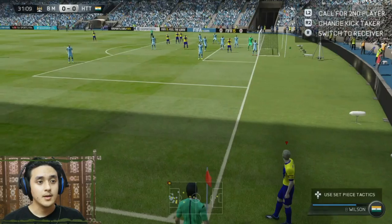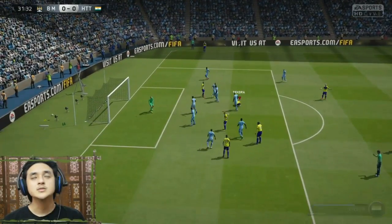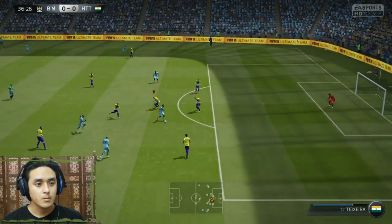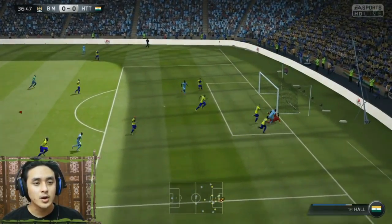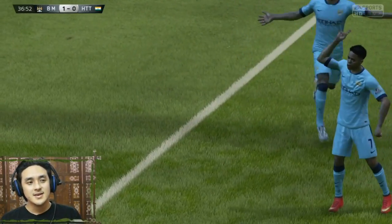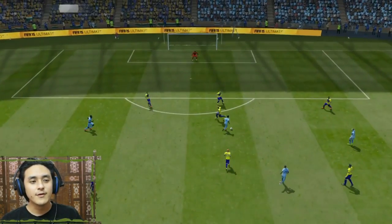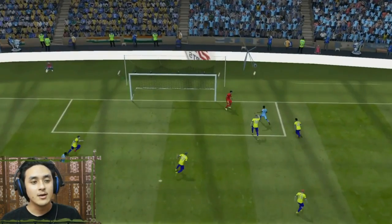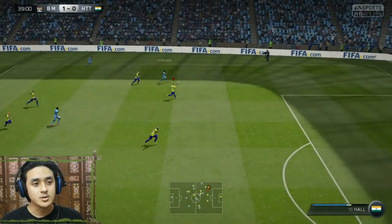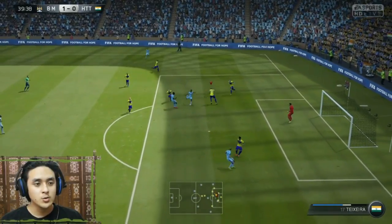Wilson taking the corner kick — boom! Oh no, Sterling is through — what keeping was that? He could have caught the ball, he didn't come ahead. I don't know why — look at that, poor poor keeping. He is going to use the base abuse right here — he misses it.